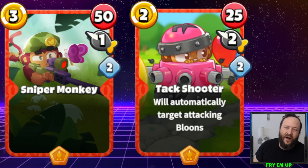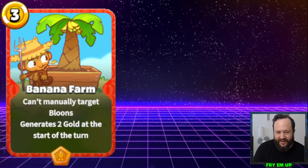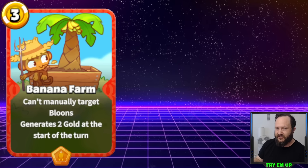Coming in at number 1 — the card that urgently needs to be changed — is of course the Banana Farm. This is the most oppressive card in the beta. A lot of games really just came down to which side got more Banana Farms — whoever gets more Banana Farms wins. It costs only 3, fills up a monkey slot, and gives you 2 gold every single turn, so you're making a profit starting on your second turn. And in Bloons Cardstorm, gold stacks from turn to turn — a really ballsy move by the devs very unlike almost any other card game.